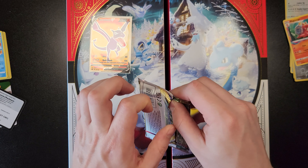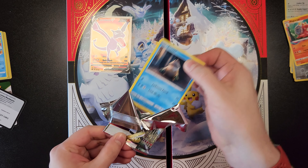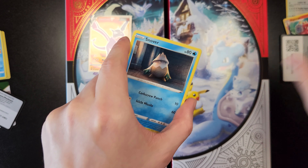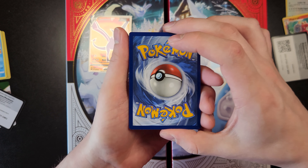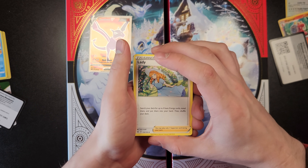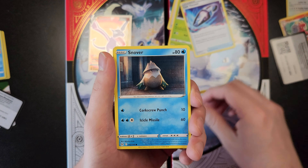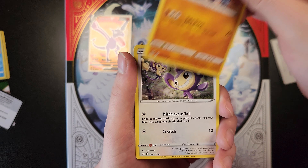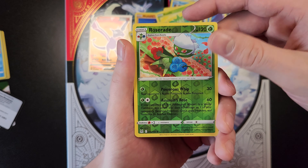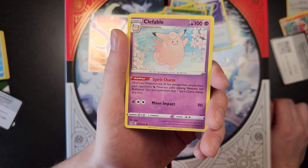Alright, last pack. There's the code card, there's the front. I'm gonna go fire again — oh no, psychic again. Jeez. I guess that means we're not getting anything in this one. Lady, Furret, Lost Vacuum, Snover, Rhyhorn, Applin, Roselia, Goomy, Roserade. That is our Reverse Holo, and just a regular Klefable at the end.